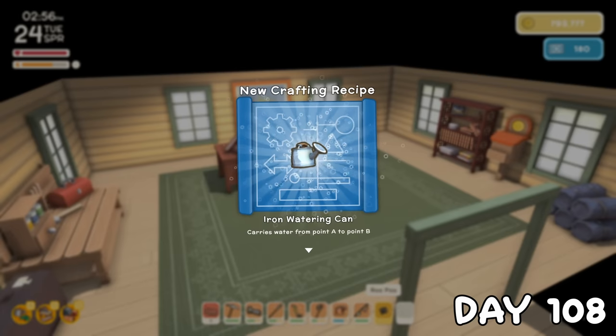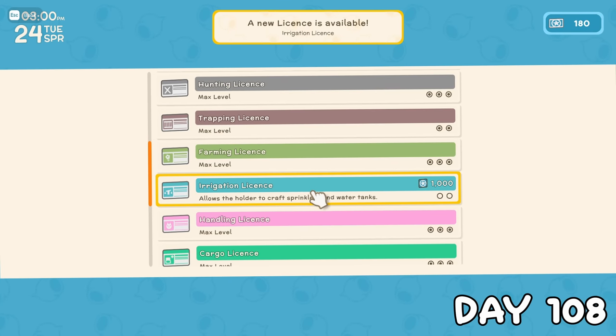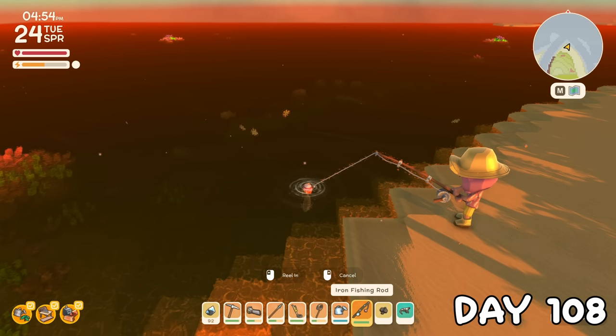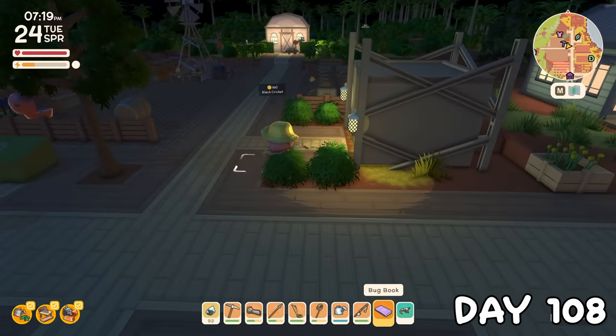I was so ready to upgrade my tools. This meant I could now buy the irrigation licence for sprinklers, so those are the next things to grind for. I then spent the rest of the night... fishing? Then I bought the bug book, which can identify bugs in the wild.